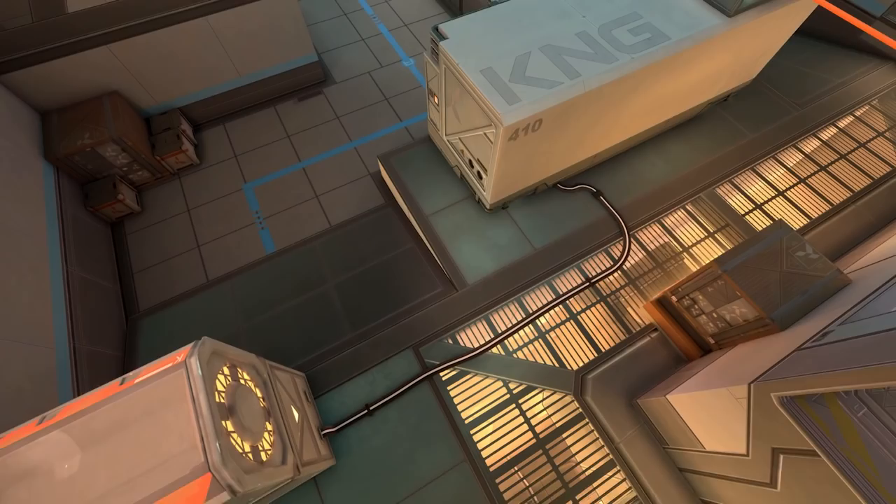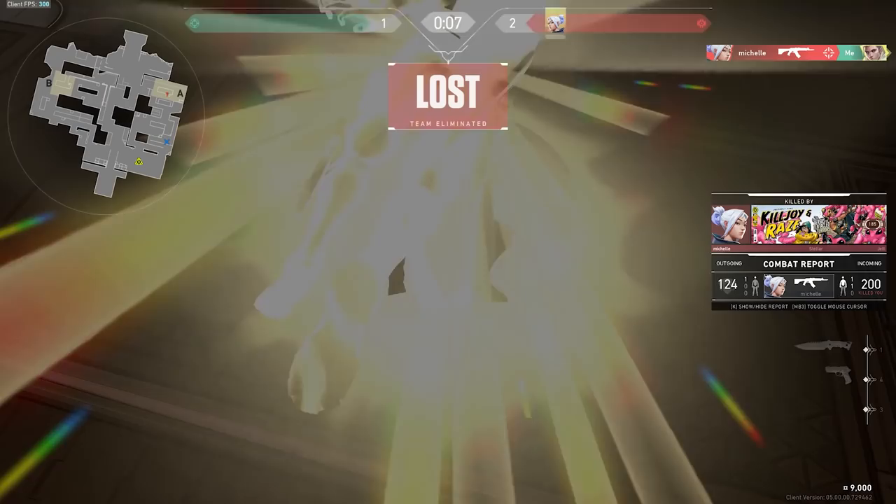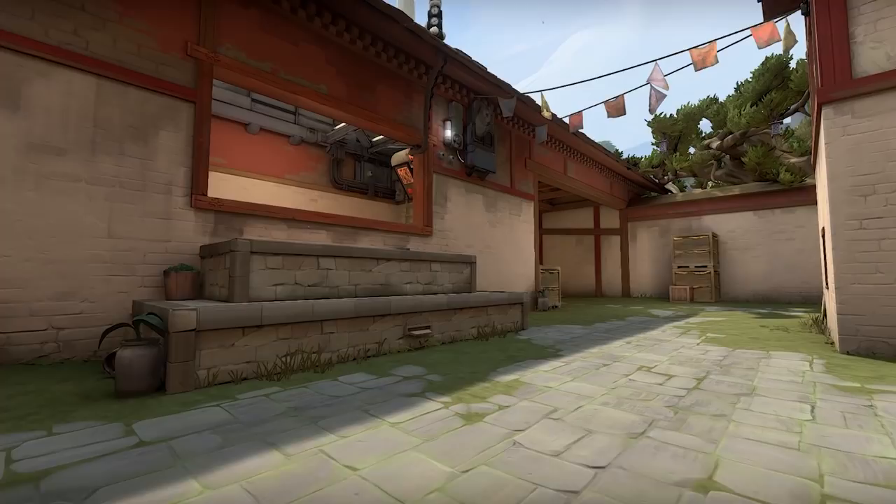Let's dive into how the map influences whether I pick the Phantom or the Vandal. While the agent I'm playing is typically the number one determinant, there are certain maps where I'll exclusively use one or the other. For example, on Icebox, I almost always lean toward the Vandal because on A site there are so many glitchy headshot angles where I'm always going to want to finish the kill with a one-tap. Additionally, there's typically just a Viper Wall that cuts off screens, and that's the only spot where you could take advantage of the Phantom's no-tracers benefit. For those reasons, Icebox is always a Vandal map for me.